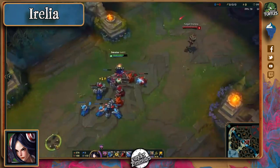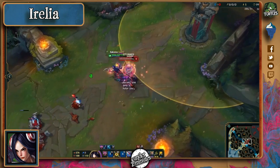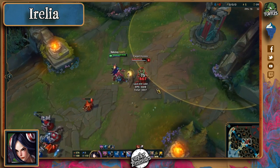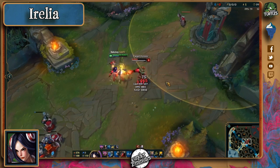Irelia's ultimate allows her to fling 4 blades which heal her for 25% of the damage dealt. Irelia has a long list of combos, but one of the most common is waiting for her enemy to have more percentage health than her, then Q to a dying minion to eat a stun, activate W for true damage, auto attack, all the while ulting to heal and finish off the target.